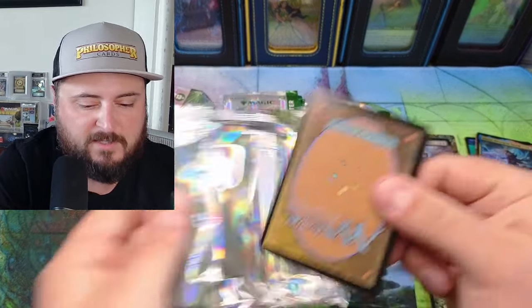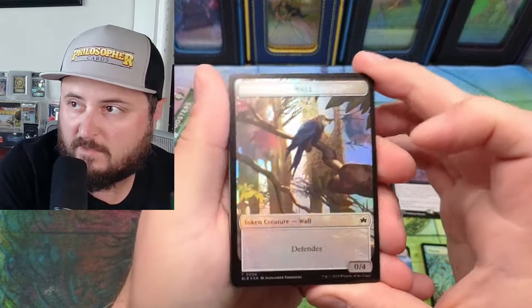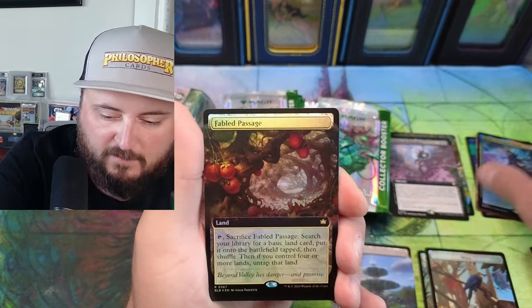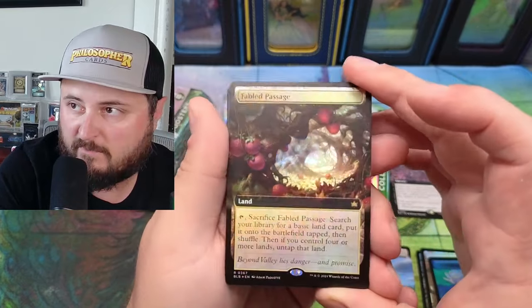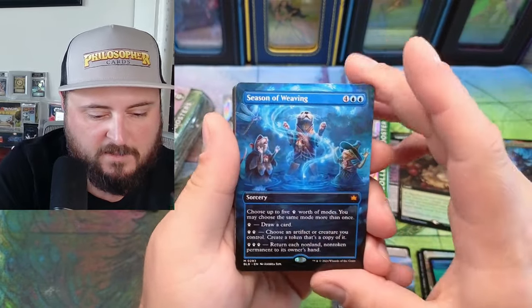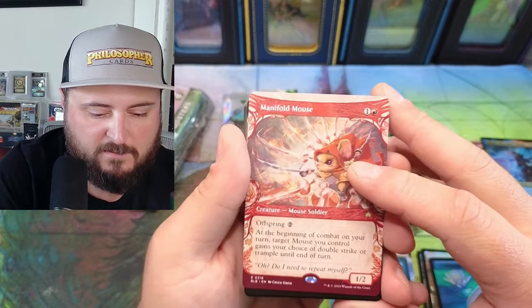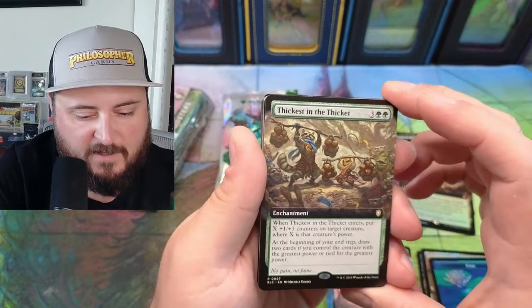I probably should have picked up more than I did, but we'll see. Fabled Passage — oh yeah, beautiful art on that. Season of Weaving — look at those otters, looks incredible. Manifold Mouse — the art, guys, the art! Thickest in the Thicket.